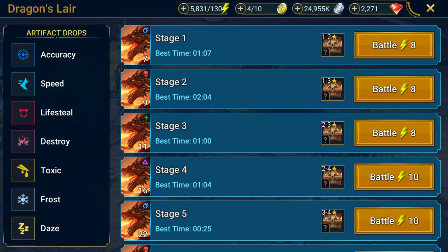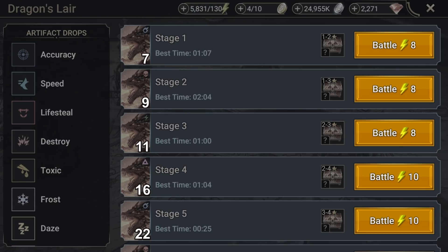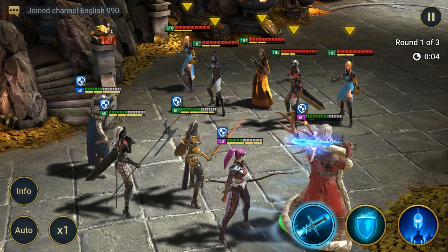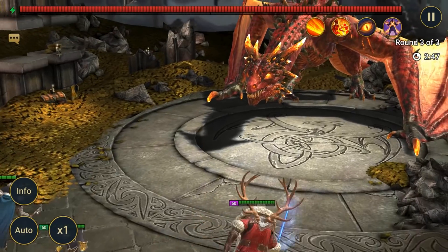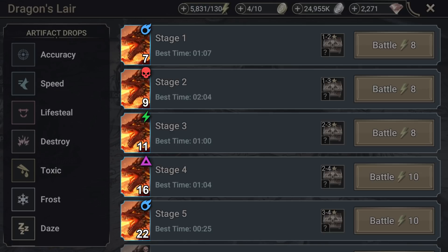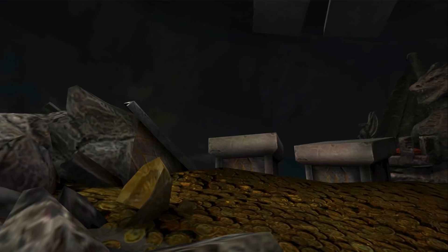Pretty much any artifact set you pick up here is going to help you out. As with any dungeon, the later stages cost more energy and are more challenging, but also have a higher chance of dropping stronger artifacts. So let's go to the Dragon's Lair. As you can see, just like in every dungeon, you're going to have to beat some waves of normal champions before you reach the big boss himself. The level of these enemies depends on the difficulty of the stage, and their affinity and team composition also changes from one stage to the other. These are going to match Hellraiser's affinity, which you can always check from the Stage Selection screen. Once you fight through them, it's time to face the Dragon.